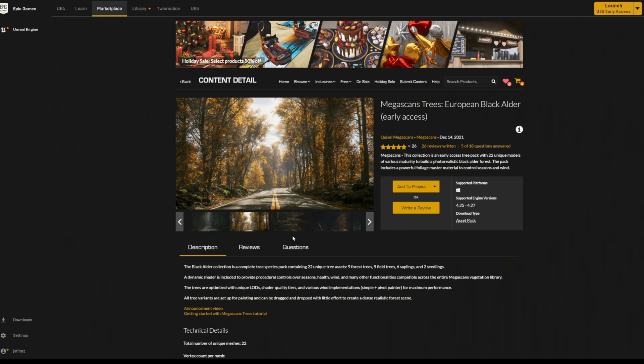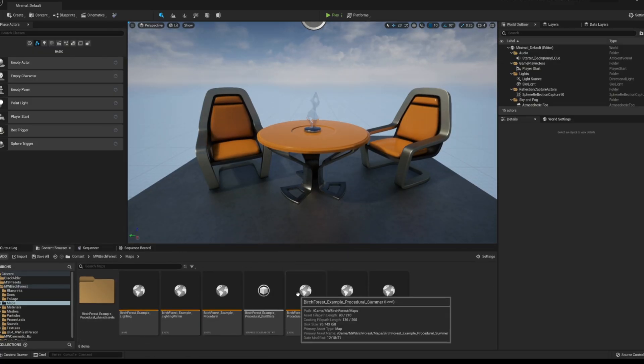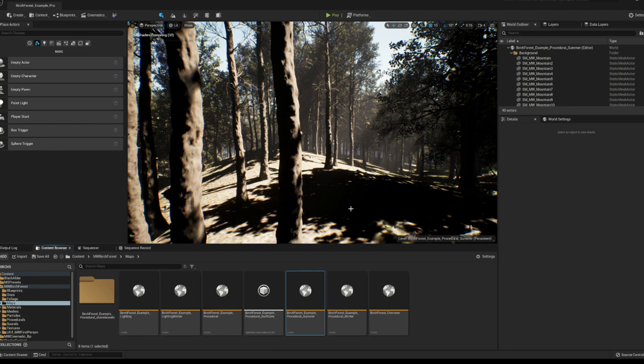Hey y'all, what's going on? In this video we are going to be taking a look at the Megascans trees. What I did was actually take the birch tree forest map from Maui and replace some of the trees with trees from Megascans — these are free. I made a video about this a couple of days ago. Let's go ahead and hop in Unreal Engine 5 and open up Birch Forest Summer, which is the map I'm going to be using.